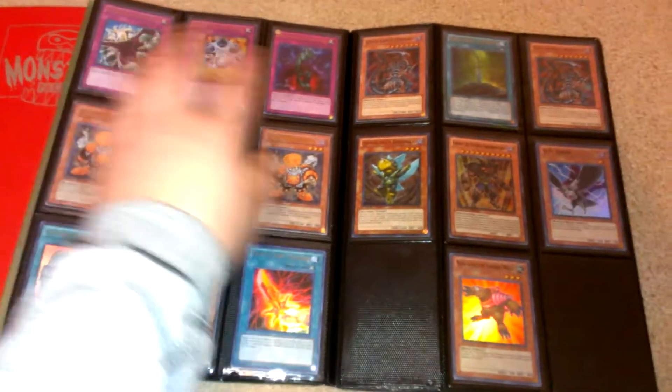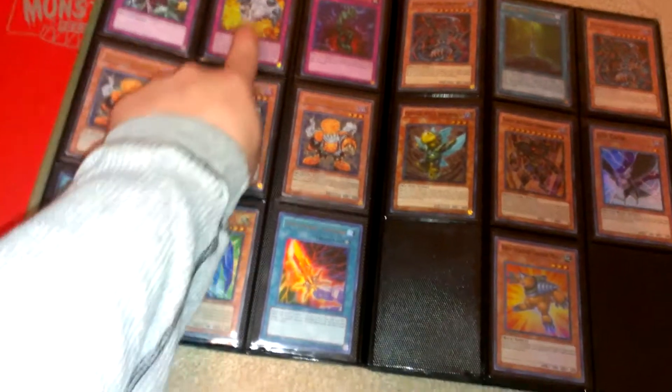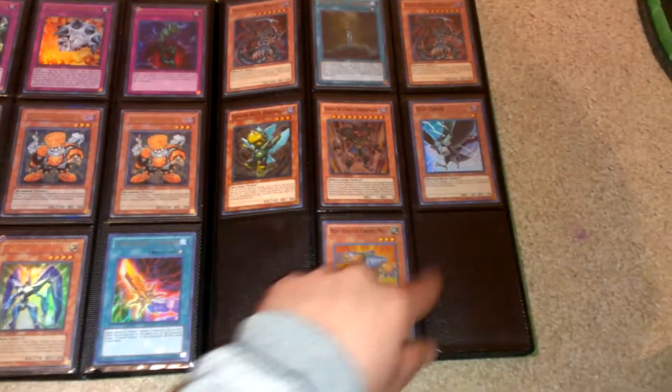Junks and Crowns are ultras — these are all ultras. Legendary Collection raw yellow and the new pack, two super Dark Realm Dragons, and then this is all supers here.